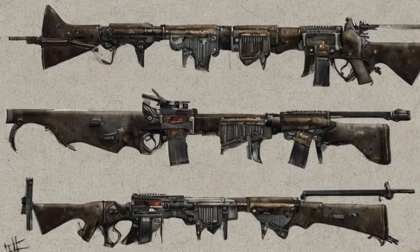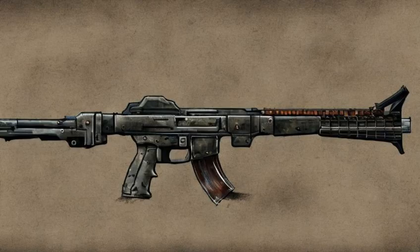Combat rifles can be found on almost all the mercenaries at Parsons State Insane Asylum. Around level 15, gunners will start equipping these with large magazines and long barrels.